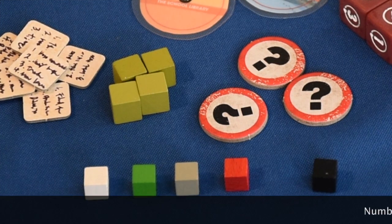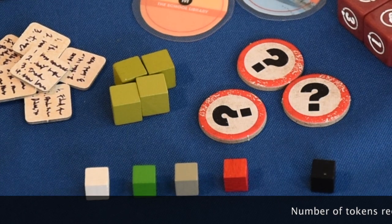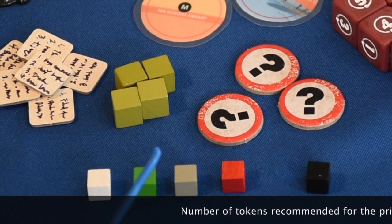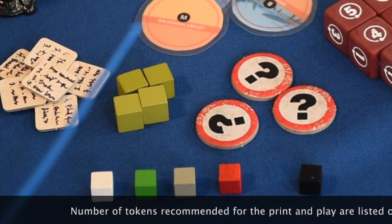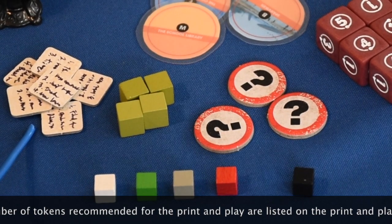A couple things you'll have to provide on your own for keeping track of things throughout the game. You'll need time tokens — something to put on the player board to track actions being taken. You'll need about seven of those per player. You'll need a favor token per player, and you'll need chore tokens — something to keep track of the threshold number to complete chore cards.